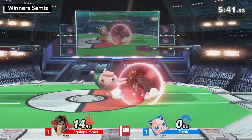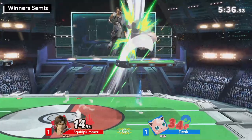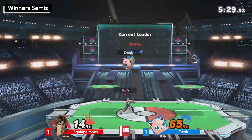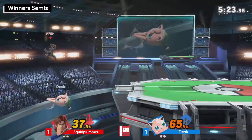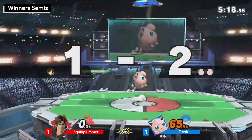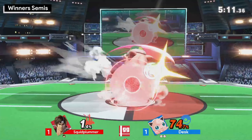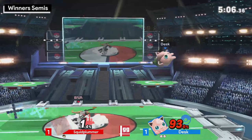He's actually DI-ing the Dair really well — Squid, that is. I think Desk is expecting him to go a certain way when he gets the first Dair, so he isn't exactly following the DI. Early air dodge — that was good. If you go too low, that's something Squid Plummer has to consistently remember from last game: stop going low. Desk just has all the jumps to meet you at the bottom of the stage. That's a cross-up Pound, but I do like the fact that Squid Plummer is not gonna let that go unpunished this time around.